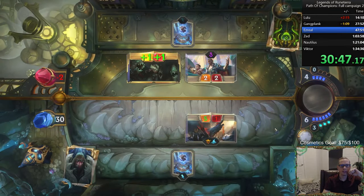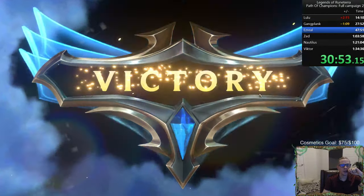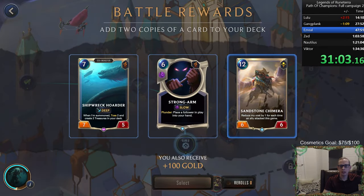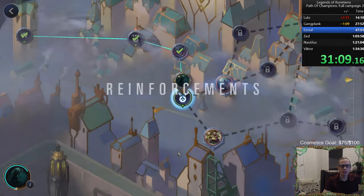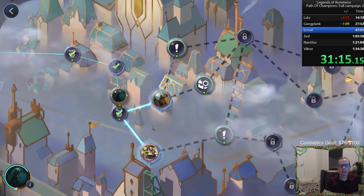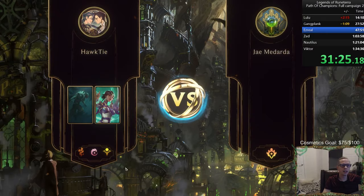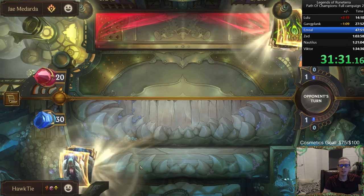We're comparing against that hour 45 run. We're doing good after Gangplank, but this Ezreal one is already looking kind of rough — we used all our rerolls and have a crappy power. Not looking good. What is this garbage? We have no rerolls. Hit Rek'Sai for the first time ever — never Rek'Sai. Took Karma because Karma had two units. This is a really bad run on Ezreal — we're going to have to get lucky.